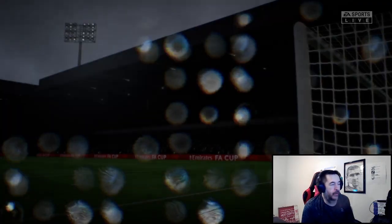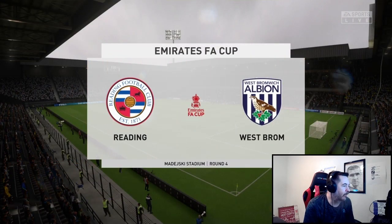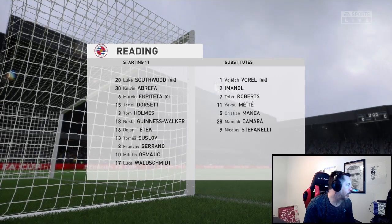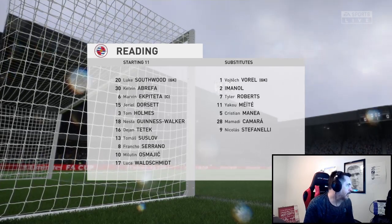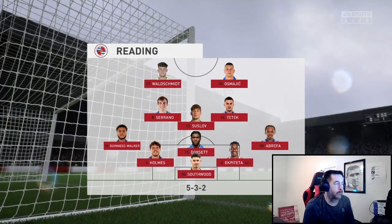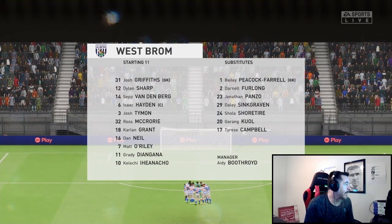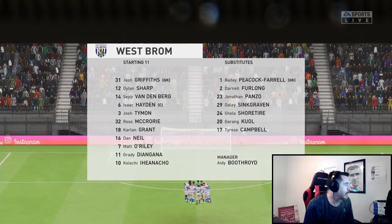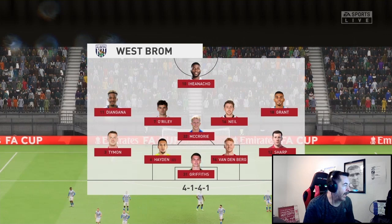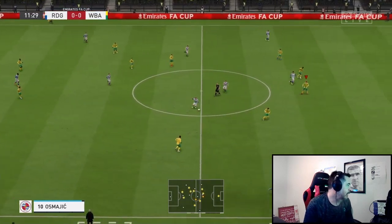The FA Cup, and Reading are our opponents. I don't anticipate Reading being much of a problem here in round four as we're at the Madejski Stadium. They've gone with Southwood in goal - Ekpeteta, Dorser and Holmes with Guinness-Walker and Abraefer as the full-backs, Tetech, Suslov, Serrano, and then Waldschmidt and Osmeic up front. We have to be ruthless - we've got a very strong side. We're going again with a 4-1-4-1, McCrory's been pushed into midfield and Hayden's dropping into centre-back alongside Seth Vandenberg.